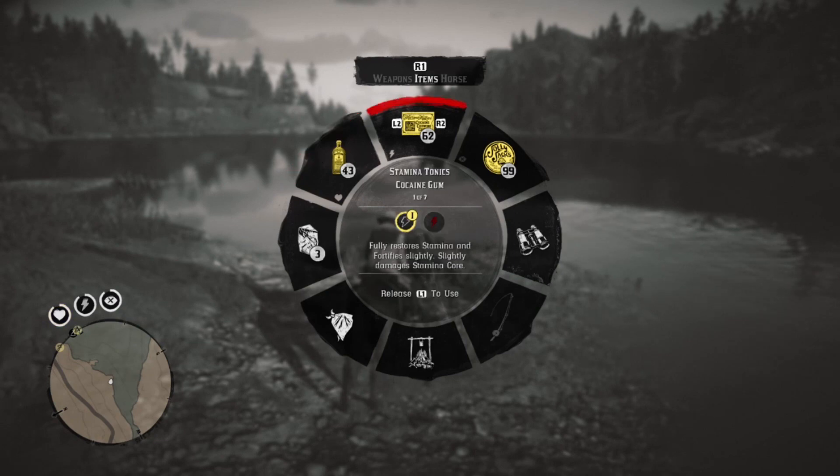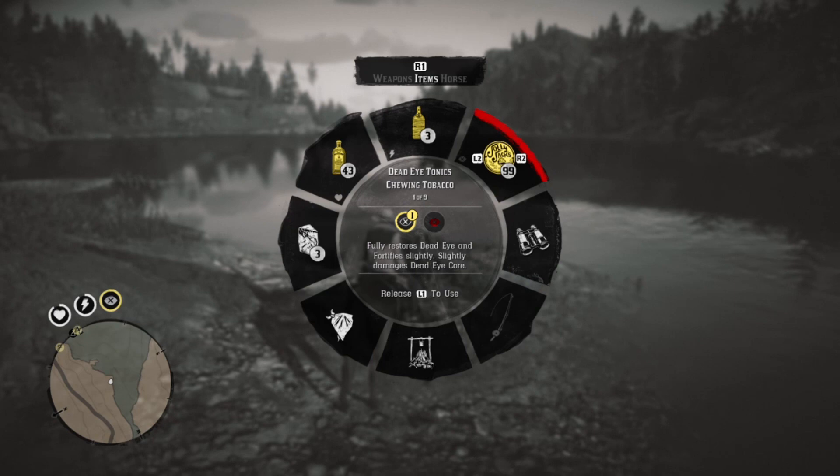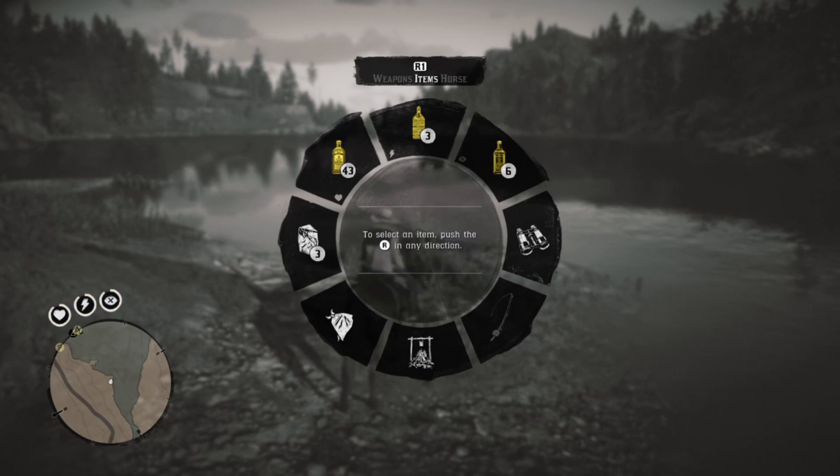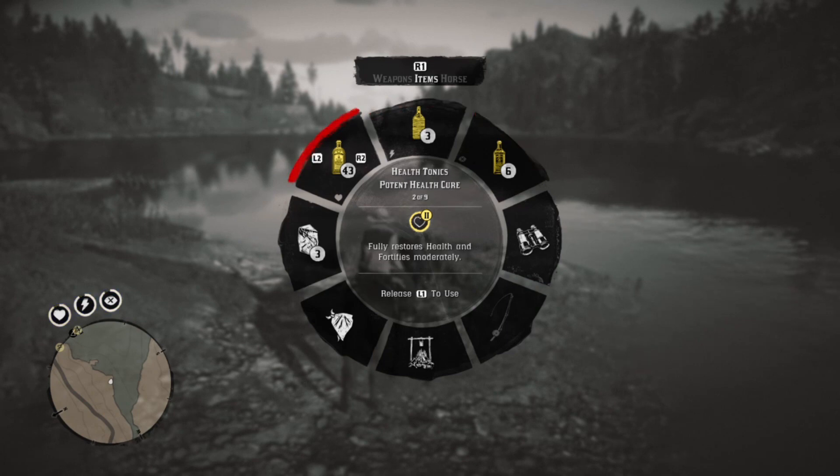Maybe in the top slot, instead of cocaine gum, you might choose a miracle tonic, because that's first aid too. Same here — instead of tobacco, maybe miracle tonic. That way, in all three of these slots, you have first aid. That's how I like to set it up when I know I'm going into combat.